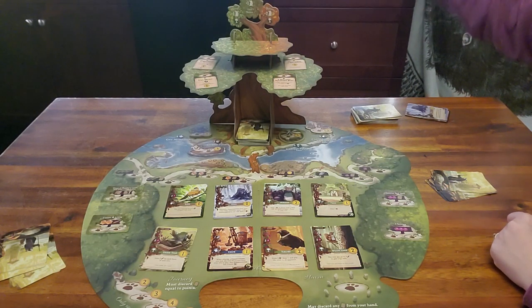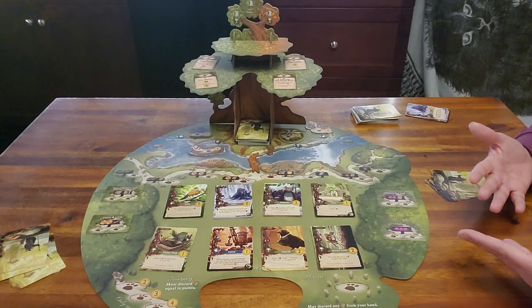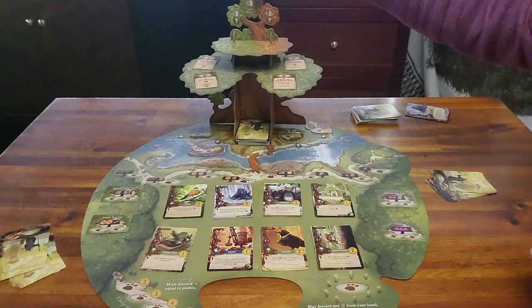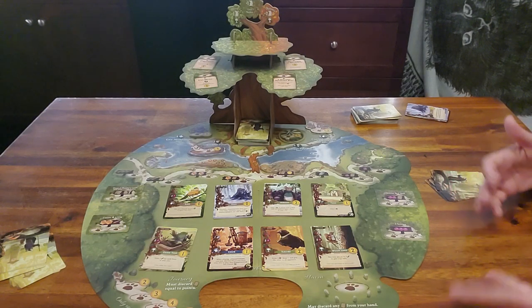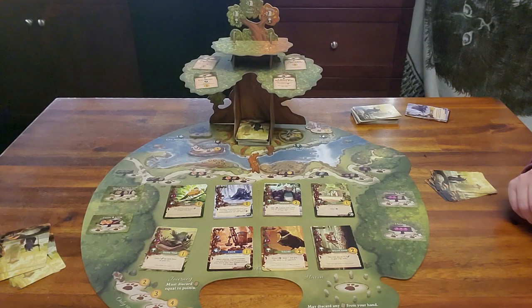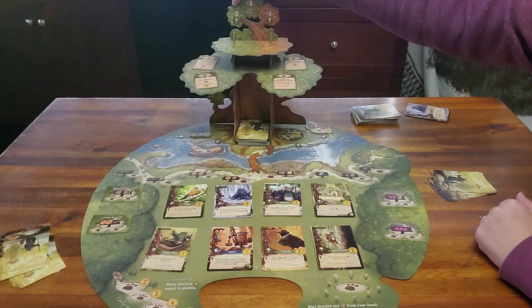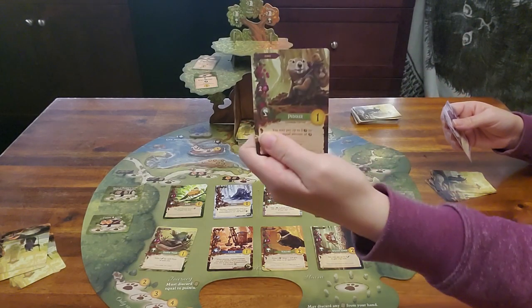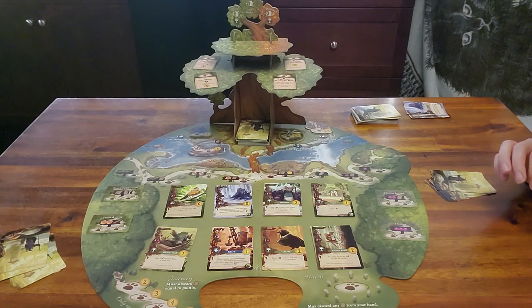There are three different seasons you need to get through in order to finish the game. A cool thing is you don't all move at the same time — Rider may finish while dad is still in summer. You go at your own pace. You start in winter; when you enter spring, it has a seedling symbol, and those seedling cards get activated again every time that seedling symbol appears.